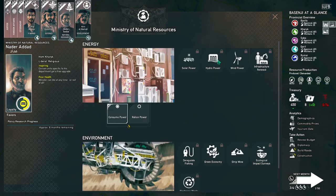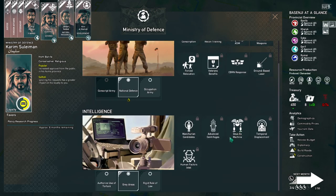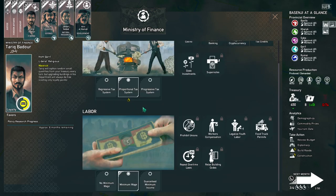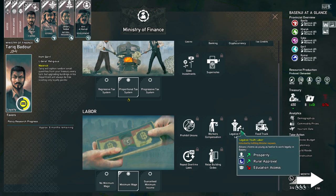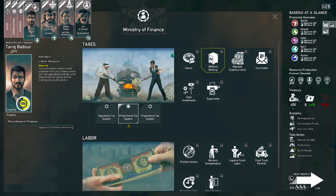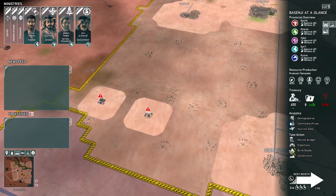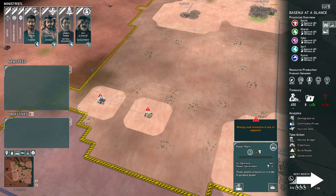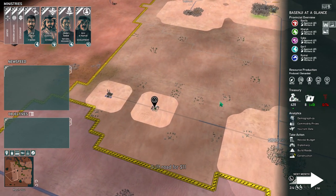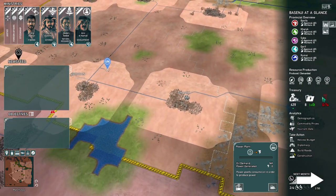All the ministers do various things: natural resources covers wind power or hydropower; working on the economy; defense includes conscription; and finance covers casinos, tax income, offshore banking. Before we do much else, let's get a road built to connect our power plant to the oil plant for 11 bucks. The oil will go into the power plant and power my cities. We'll see that change next turn.